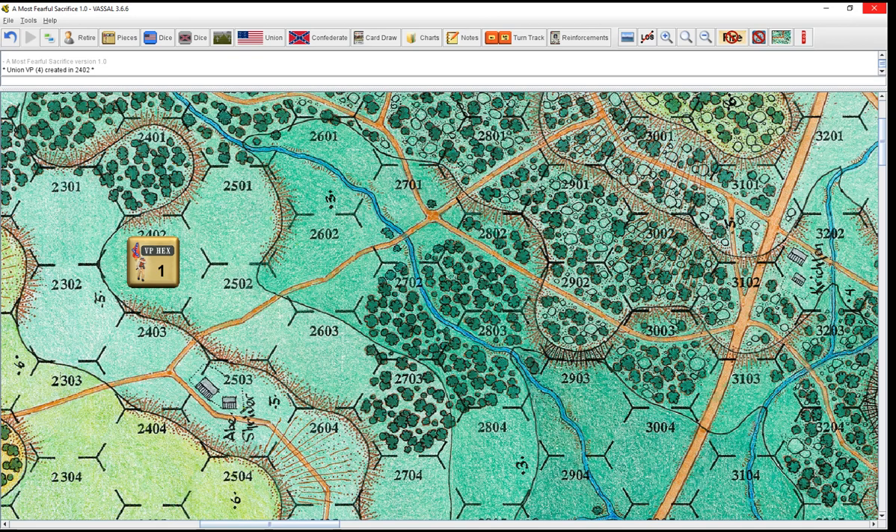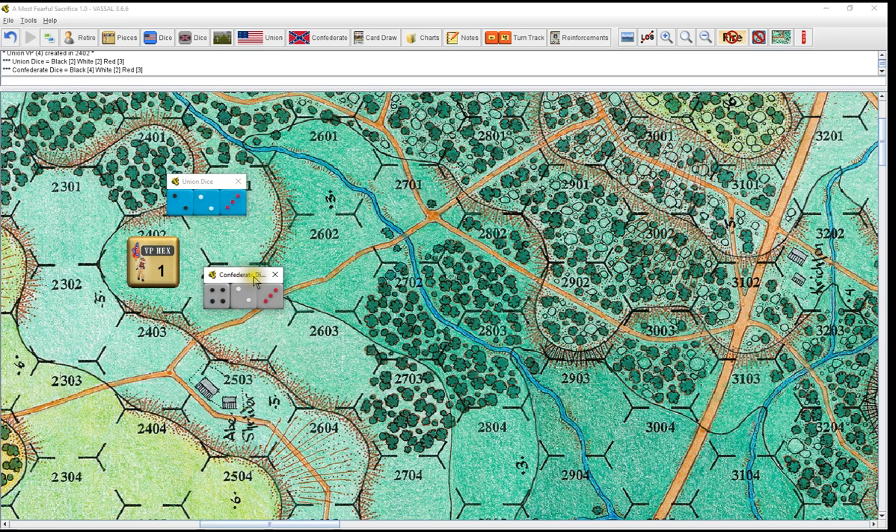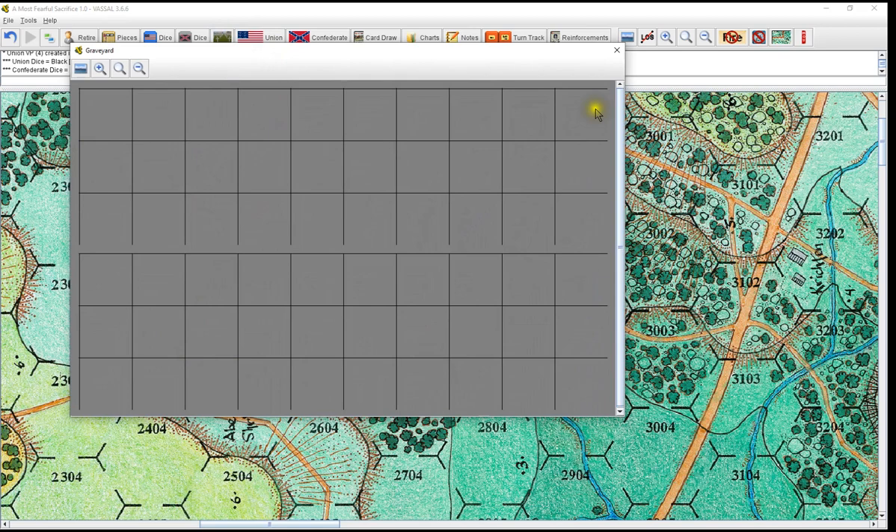You got your dice — Kickstarter dice are in here. When you roll, the window will come up and stay up; you can place it wherever you want. Same for the Confederates. It will not only put the results up here but show them in the window. I put a graveyard in — Union up top, Confederate down the bottom — so when your units get removed permanently, that's the place to put them so you can keep track of things.